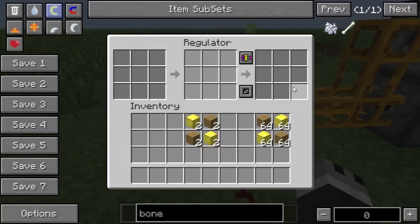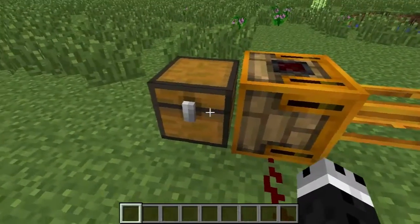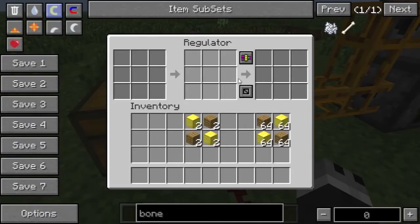So it has three inventories. For now we're just going to focus on these two and this first mode. It has two modes as you can see by clicking this button. When it's just in line — which means it's not directly connected to a chest like it is now — these two inventories and this mode, which is ratio mode, are the only things you have to worry about.